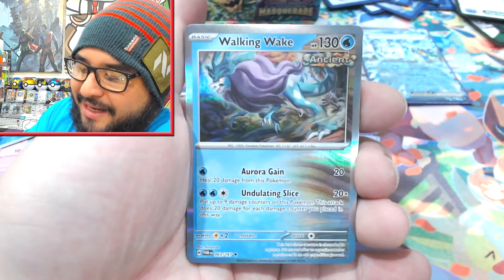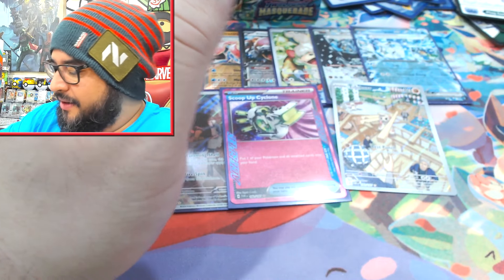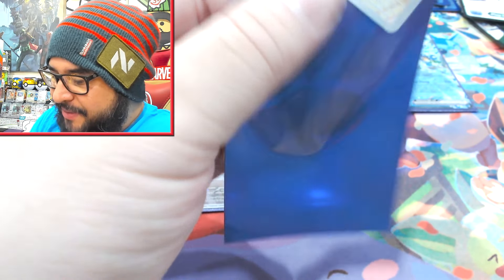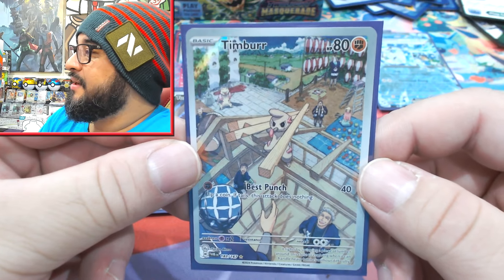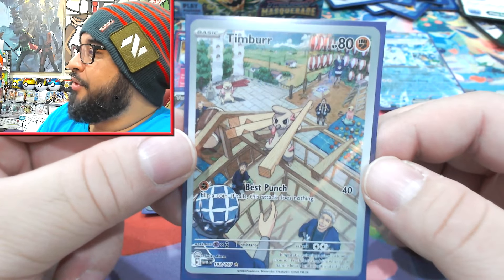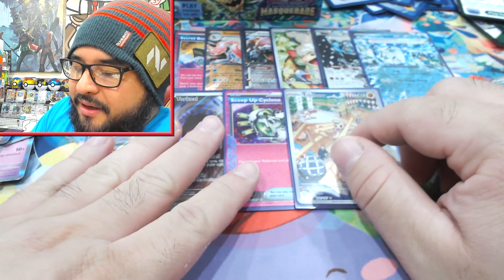Whoa! Okay so that's four IRs - four IRs, a Timbur! Right there. Now because I've gotten a spare Timbur I have a friend that wants one of those, so that's pretty cool. He's into the Pokemon helping people and namely construction theme. This box is weird - there has to be an alt art in here, this box is too good.